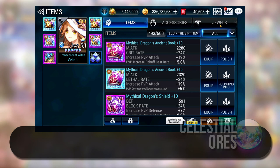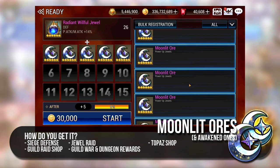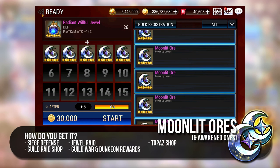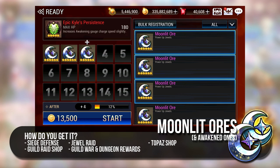For Jewels, Moonlit Ors and Awakened Moonlit Ors are materials which you can use for powering up Jewels. They are not super common but can mainly be gotten from Siege Defense, Jewel Raid Loot, Guild Raid Shop, Topaz Shop as well as Guild War and Guild Dungeon rewards. You will need 5 Moonlit Ors to fully power up a 6-star Jewel to plus 5 and likewise for Awakened Moonlit Ors required for Awakened Jewels. Take note, the use of Moonlit Ors is not restricted to only 6-star Jewels — you can also use them to power up lower rank Jewels if you like.